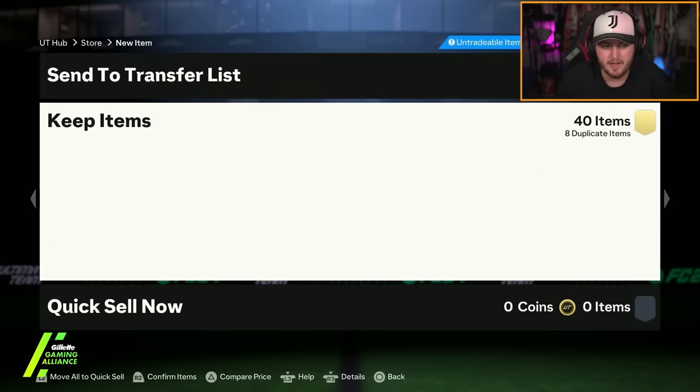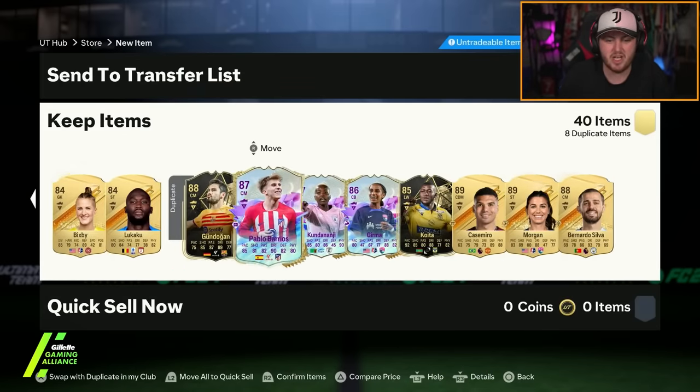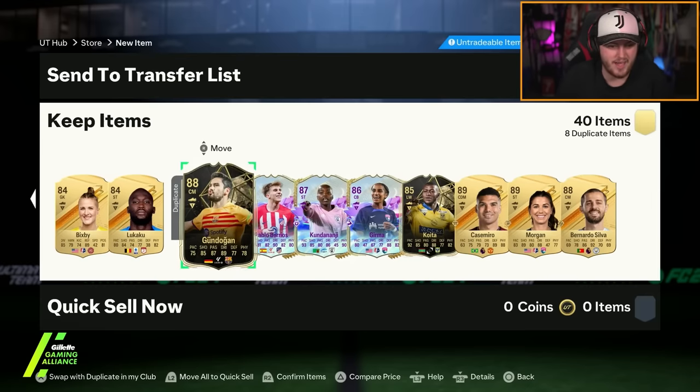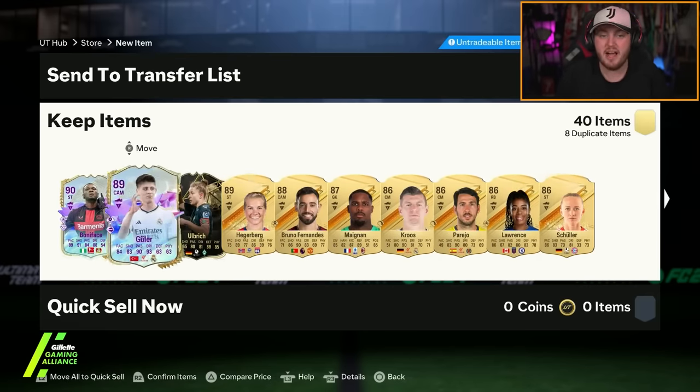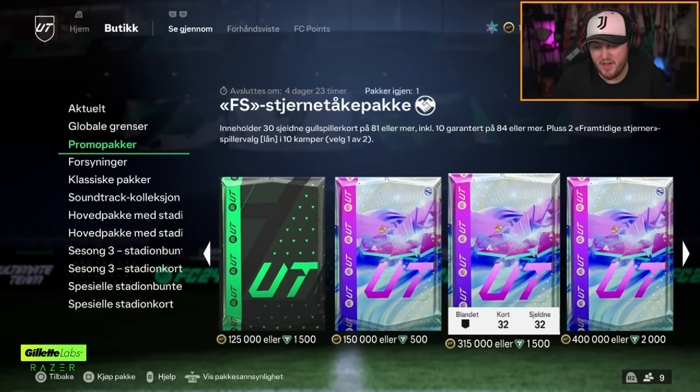I was hoping for Garnacho, but that's solid. You've got to remember this is a lot of money to open. Overall, five Future Stars in one pack — we'll take that. I think it was all right.